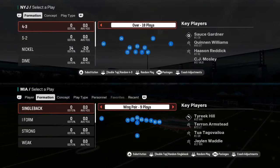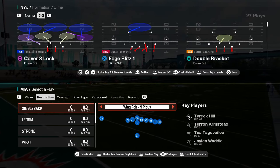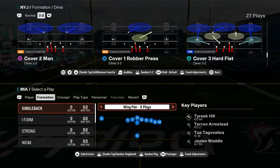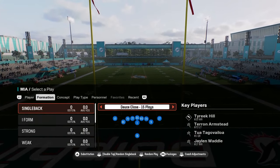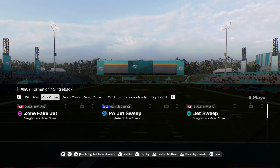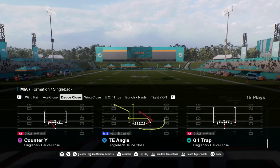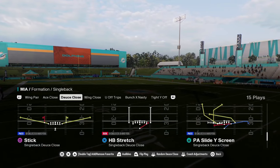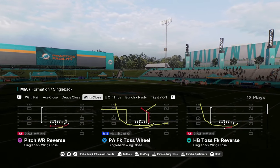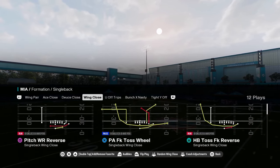Coming in at number three on our list is going to be the Miami Dolphins offensive playbook. The main reason we're using this as our number three playbook is because of one formation in their shotgun. First, walking through: you have wing pair stretch, ace close with a jet sweep and a zone one, deuce close with a zero one trap and a stretch. This wing close is just kind of insane — you have some crazy, bubble gum type plays in this playbook.